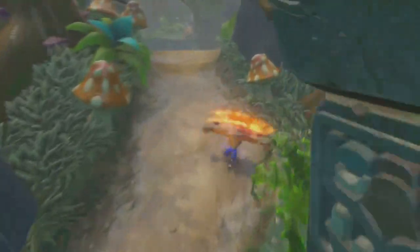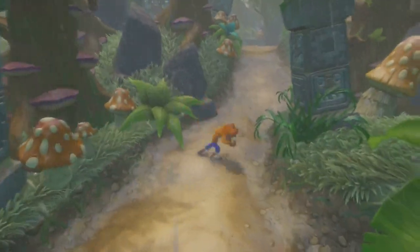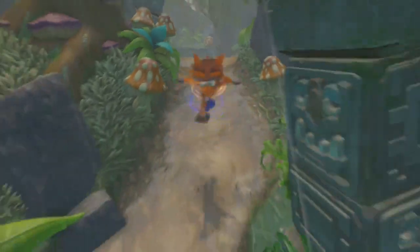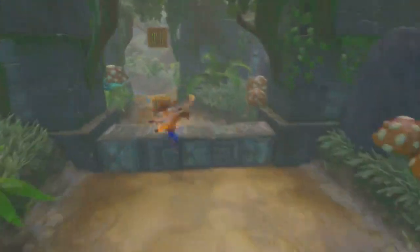This is done by slightly buffering the slide after the spin — you hit R1 or circle, whichever one you use, just a little bit before the spin actually ends. This is really just something that comes down to timing. This is probably the biggest advantage hobsliding has over mock tornado: mock tornado will only last as long as the death tornado spin lasts, but hobsliding lasts as long as you can keep this chain going.